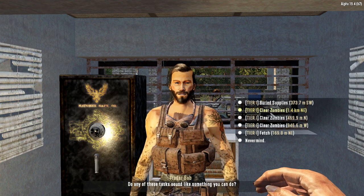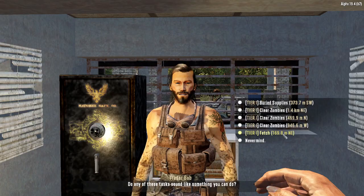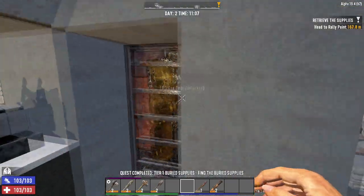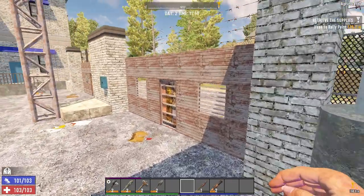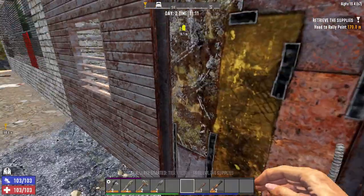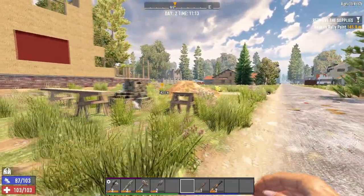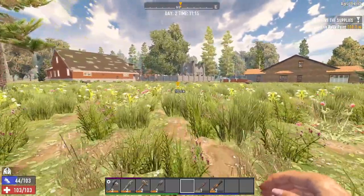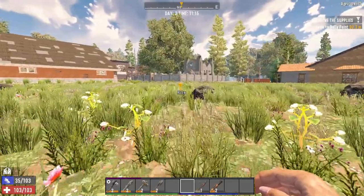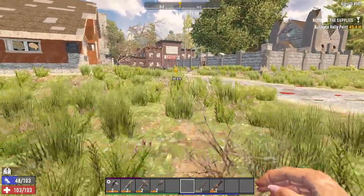We're going to ask him if he has another job. We have one here — fetch quest, northeast, 169 meters. So we're going to take this now. A fetch quest sends you to a POI to look for a special item. The item will be marked on your map when you activate the quest. As we approach you'll see the activate rally point. For quests that aren't the buried supplies missions, you need to activate it.